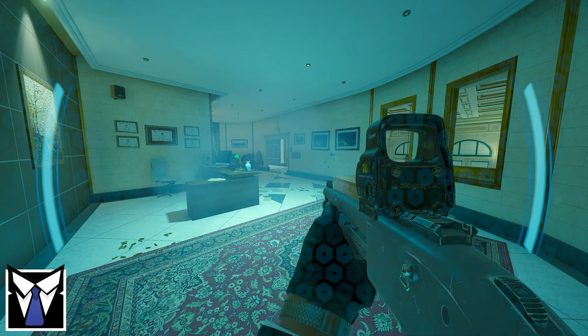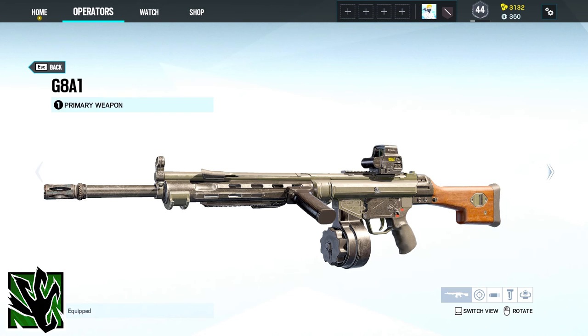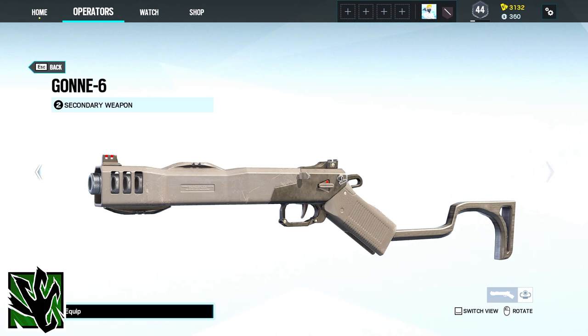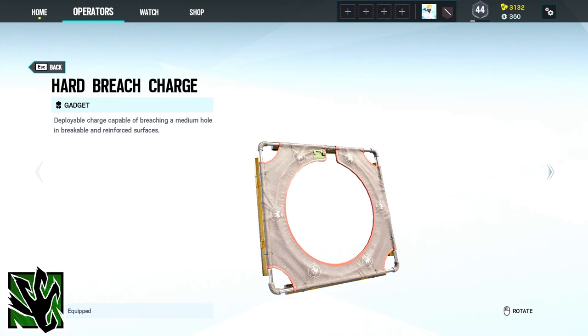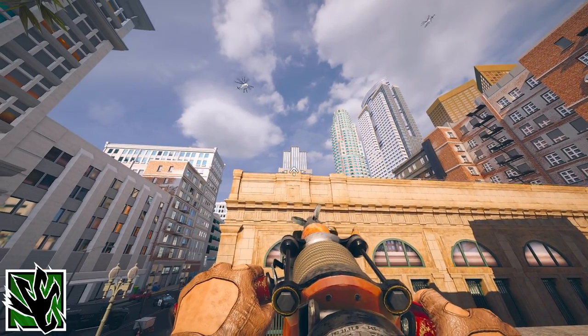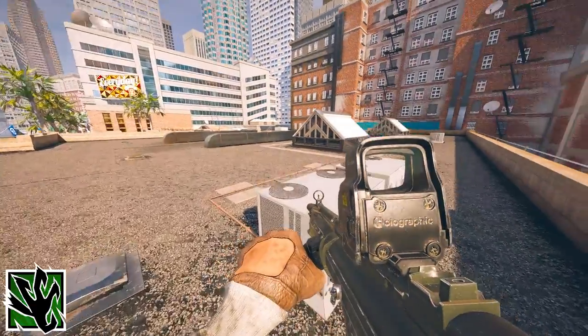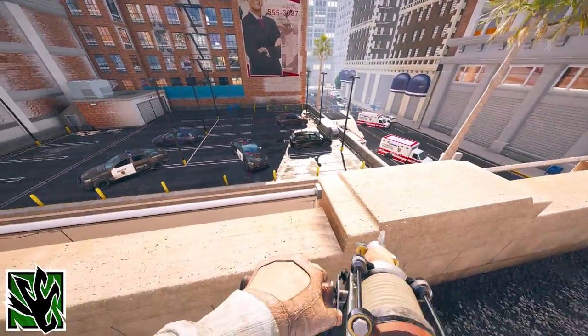It can also be activated to protect against or reduce flash blindness. Amaru's loadout contains either the G-8A1 or the Supernova and for a secondary either the GON-6 or the SMG-11. Her gadgets are either one hard breach charge or three stun grenades. And her device Garra Hook is a high tensile grappling hook used for fast access to rappel points, hatches or to enter through exterior windows at limited distances.